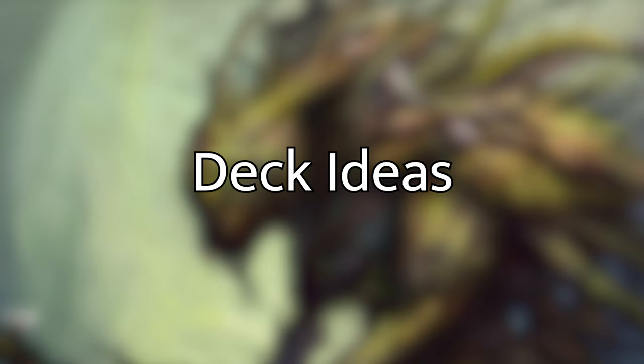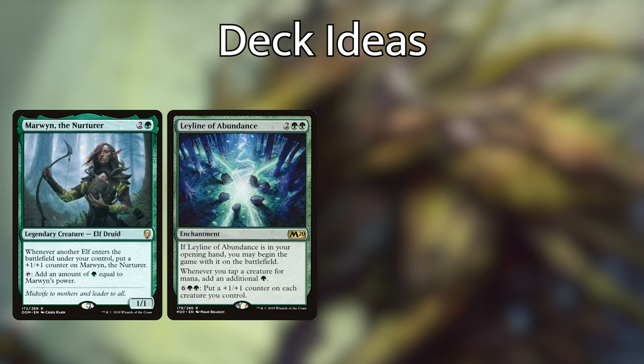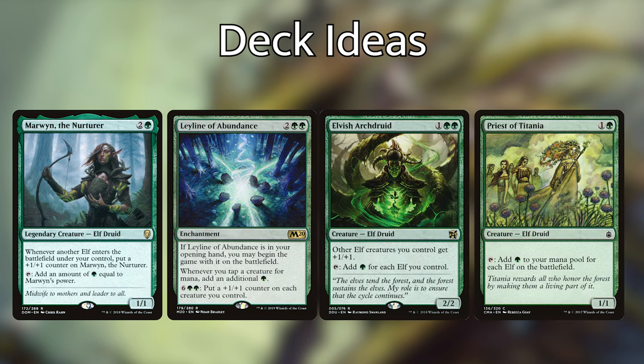The very first deck I thought of throwing Nylea into was my mono green elf deck. With Nylea commanding my elves, I'd be solving one of the major issues that mono green elf decks tend to have, which is overproducing mana. With all the 1-drop Llanowar elf variants and cards like Marwyn the Nurturer, Leyline of Abundance, Elvish Archdruid, and Priest of Titania, the ramp gets absolutely out of control and I always find myself with more mana than I can actually use. Nylea could then become a powerhouse mana sink to draw the creatures needed to close out the game. Mono green elves is already an effective and powerful strategy, and Nylea would be right at home — though in my opinion there are better mono green elf commanders.